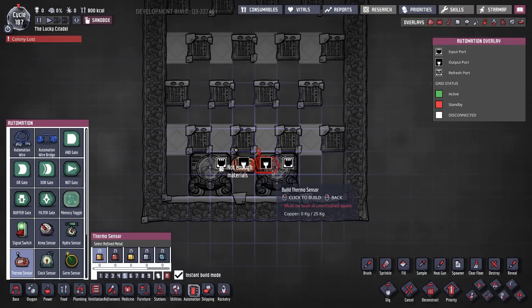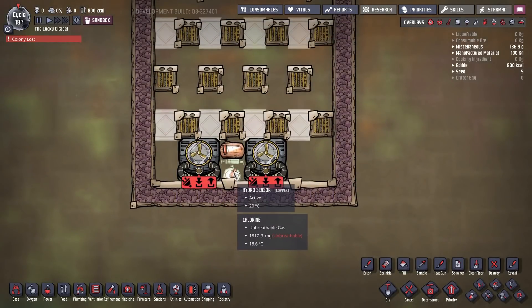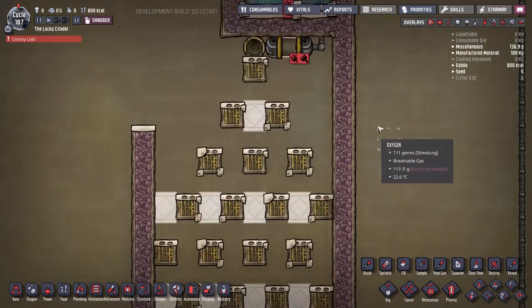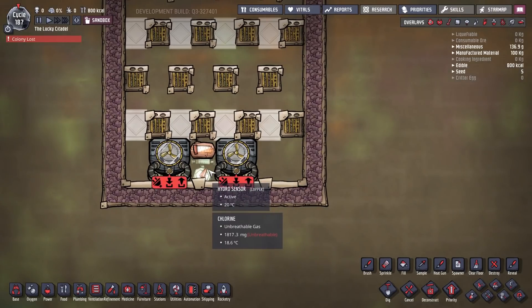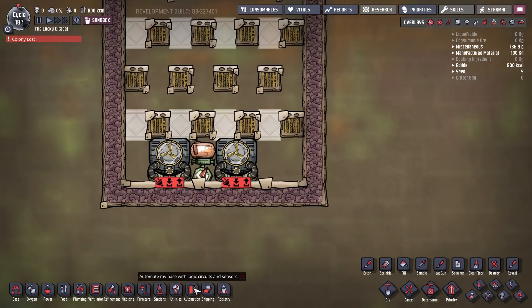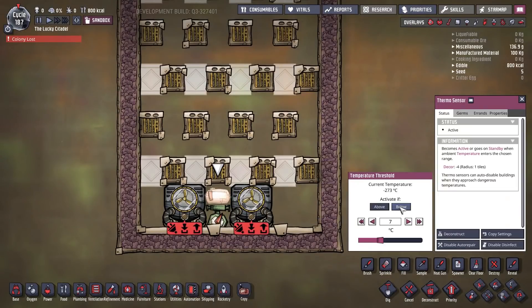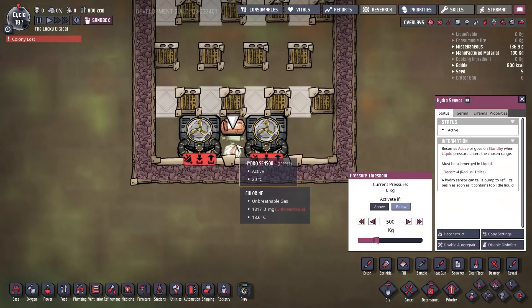Dupe access is important. The way I recommend doing it is put a hole in the wall, put it in an airlock so your dupes can approach from here. Your dupes if they need to get in there — which they shouldn't very often — can deconstruct these two tiles, the door will get hot, some gas will escape, but for the way I play that's not a big deal. When they're done they come out and you just rebuild the insulated tiles.